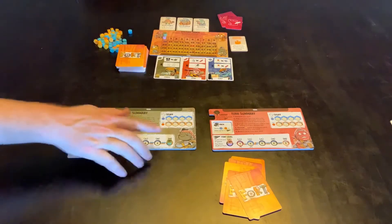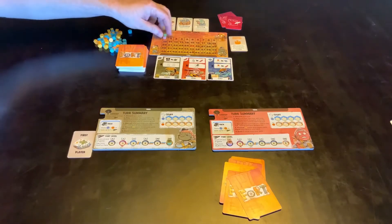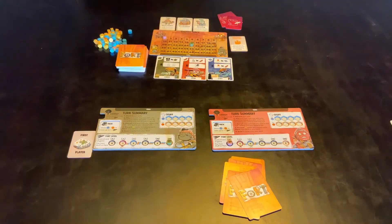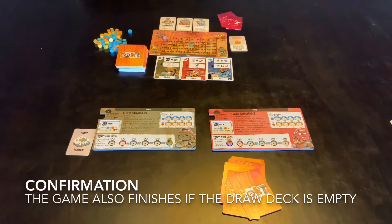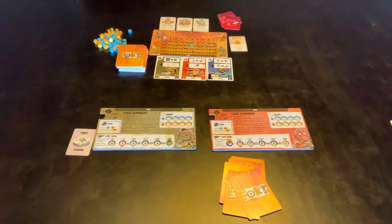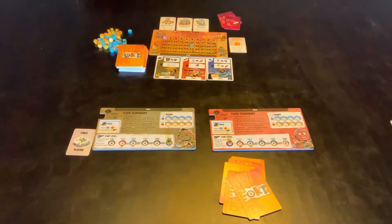You do not have to get to the end of the Fort track to finish the game. The other way the game can finish is if one of the point markers gets to 25 — you can see it's in red. Once you get to 25 we finish the round, so everyone else gets to take a turn depending on who the first player is, as marked by that card. Then we go into final scoring, which includes gaining these points and any extra points from the end-game rules.